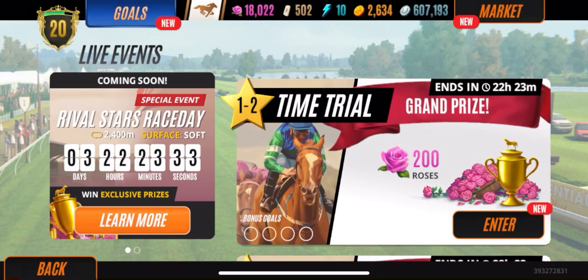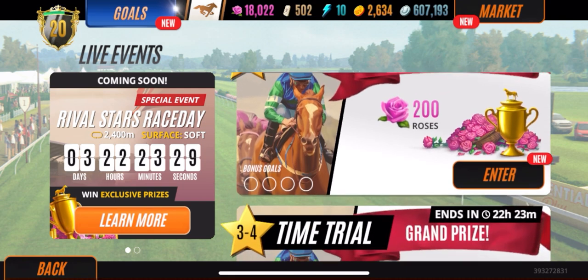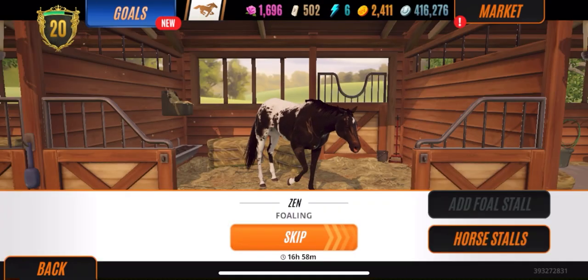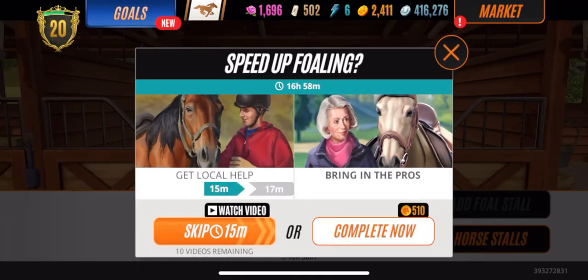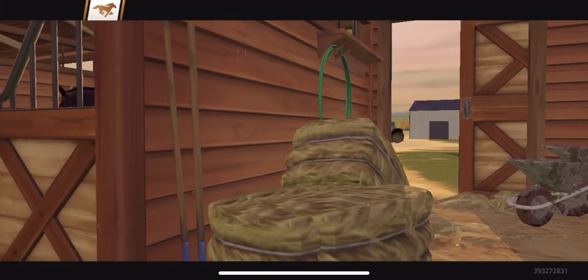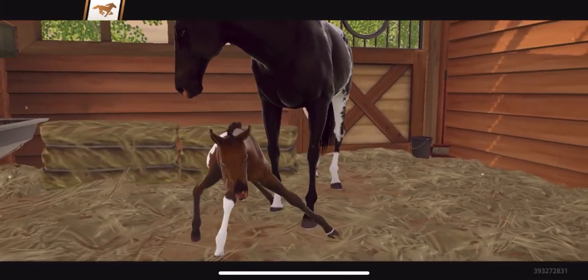Anyway, I just had to show y'all those new prizes. Now let's backtrack a little bit and take y'all back to Zen, because you guys already know I told y'all I was gonna breed a Blanket Appaloosa. So I'm ready to go ahead and drop this 510 gold and let's see what we get.